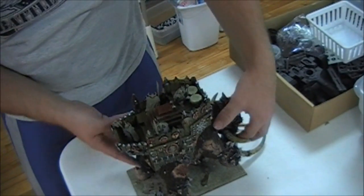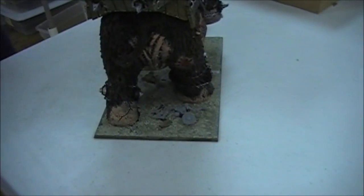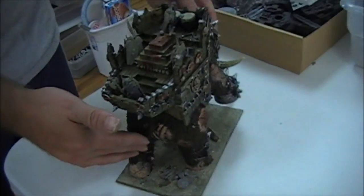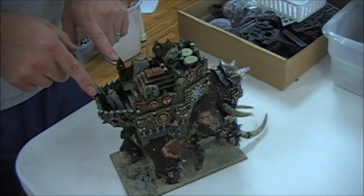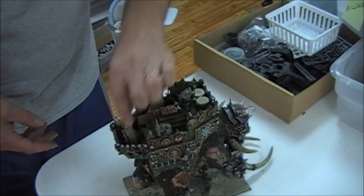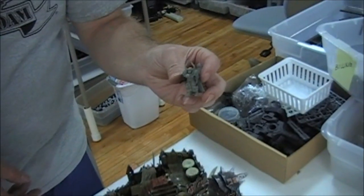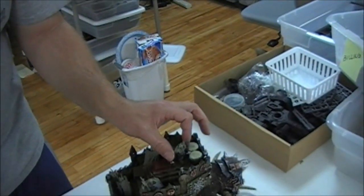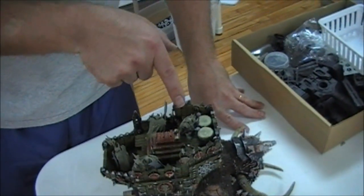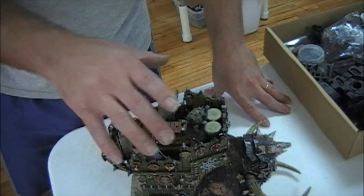In the back here he walked over some poor chap that decided he was going to decay on the battlefield. We took off the chaos marauders that were on here and put some chaos warriors — these are magnetized, all four of them — and we got a nice drummer up here. I had to turn him at an angle just so he would fit because the chaos warrior's cape comes back and hits this, which is annoying.